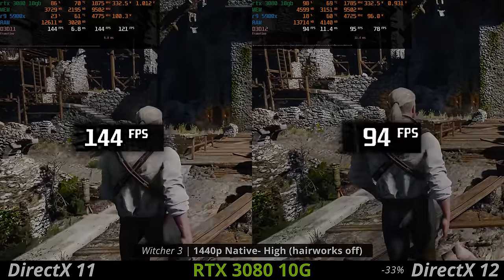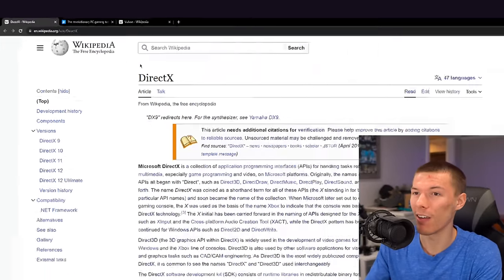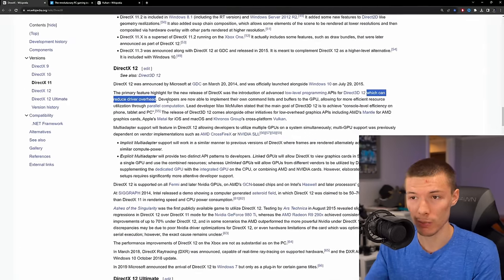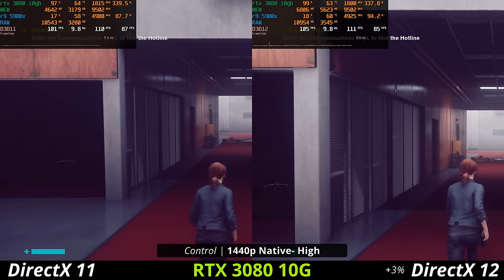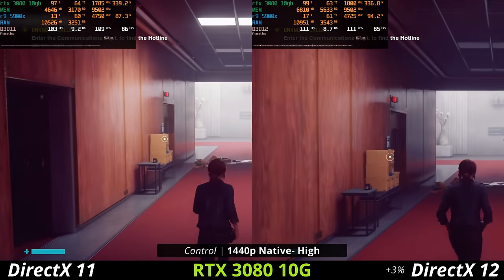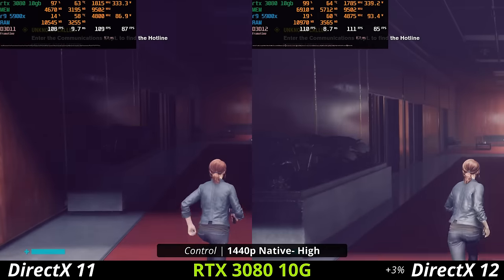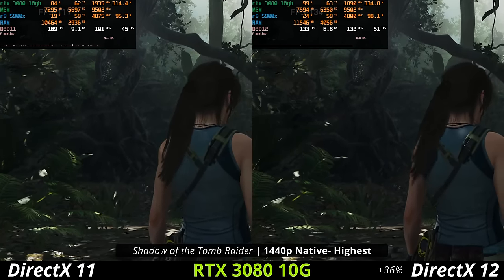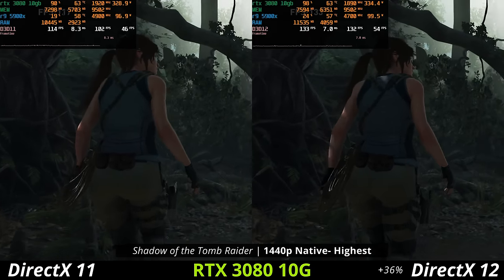Why the heck are we using DirectX 12 if DirectX 11 was better? Well, it technically isn't. The entire idea of DirectX 12 is to actually optimize the experience to use more of your CPU and have less driver overhead. What's interesting is that in earlier game implementations, they actually showed a performance gain when running in DX 12 — say Control in 2019, or Shadow of the Tomb Raider in 2018. These seem to be way different than games that are releasing with DirectX 12 now.